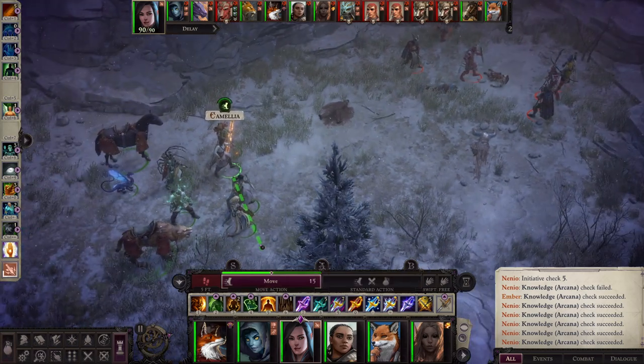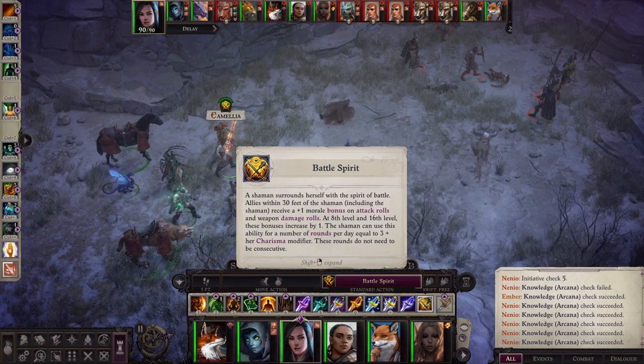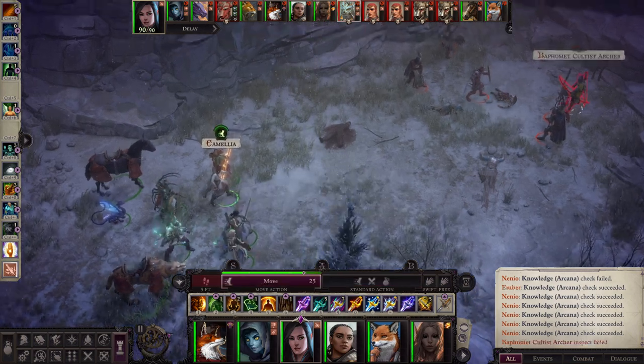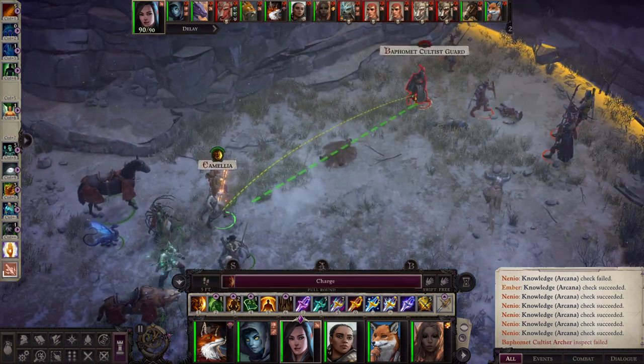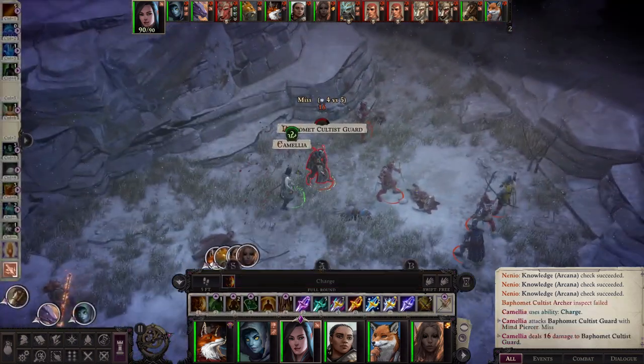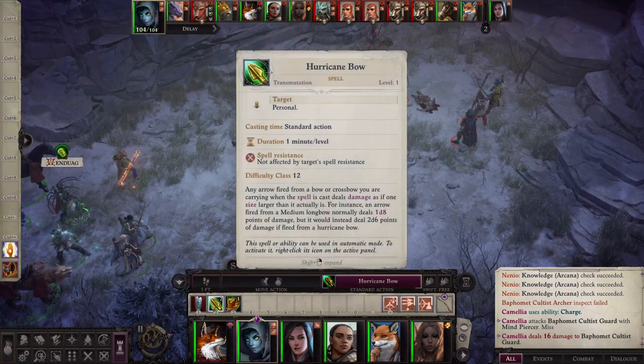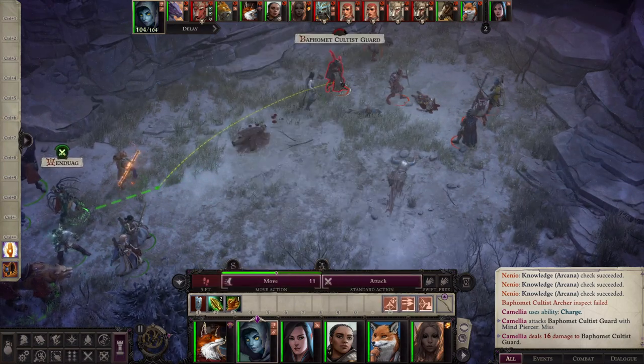Kineticists are quite a bit different than most other classes in the game, and as a result it can be a little confusing playing them, especially when it comes to things like taking feats and understanding what does and does not affect their kinetic blasts. Kineticists operate off of a few different unique mechanics specific to their class, the primary two being kinetic blasts and burn.